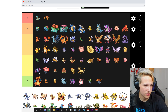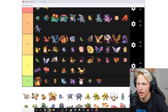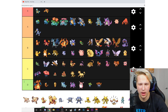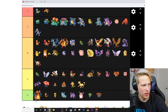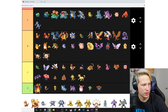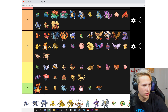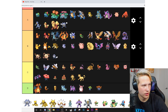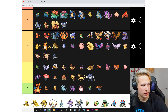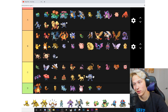Psyduck — B. Golduck — A. Mankey — B. Primeape — B. Growlithe — A. Arcanine — A. Poliwag — B. Poliwhirl — A. Poliwrath — C. Politoed — A, but that's Gen 2.